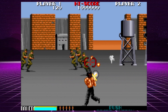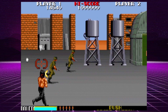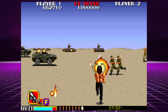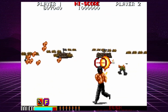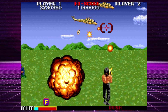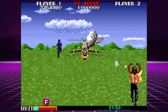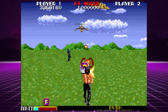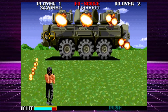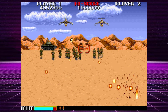Another great Taito rail shooter was Rambo 3. Unlike Aqua Jack, this game has plenty of story and follows closely the events of the movie. You play as John Rambo, tasked with rescuing his beloved commanding officer Colonel Troutman, taken hostage on a mission in Afghanistan. You start with a gun and explosive-tipped arrows just like in the movie, and as you continue killing Russians you acquire more powerful weapons and power-ups. Each stage has an end boss that will take several lives to beat, but that's the nature of the arcades. Overall Rambo 3 is a solid rail shooter worthy of your time and quarters.